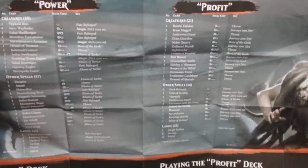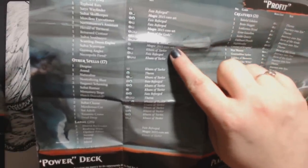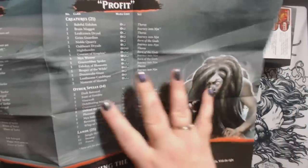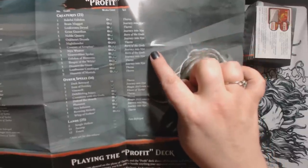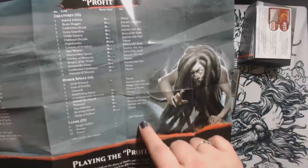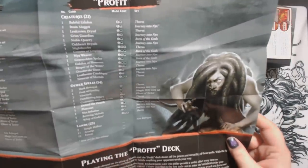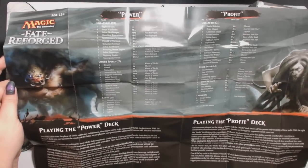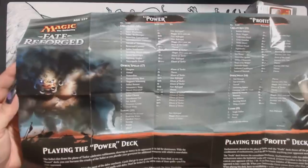The insert tells you what sets all the cards are from, which is kind of disappointing. If you look at the Power list, you have some Fate Reforged, some Khans of Tarkir, a little bit of Theros, and some M15. But then you look at the Profit set and it's almost all Theros, Journey into Nyx, and Born of the Gods, with a little bit of M15 and only one Khans and one Fate Reforged card. I understand they want a mix, but I think it kind of sucks.